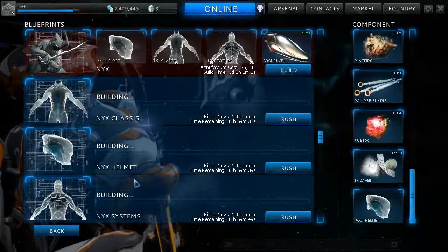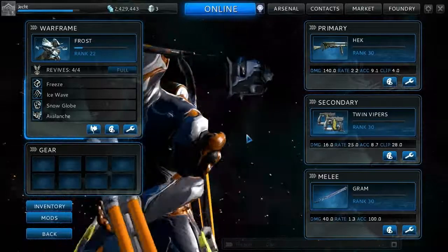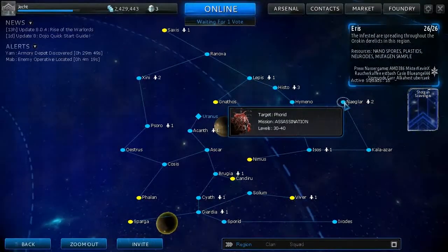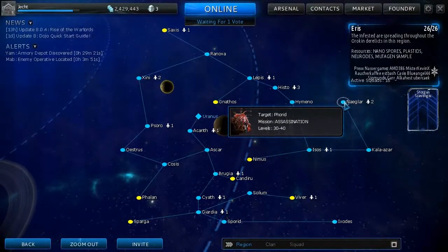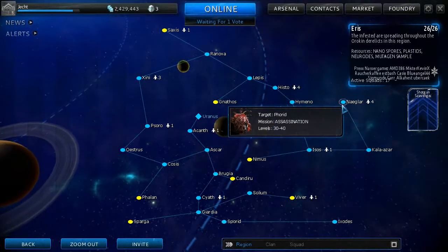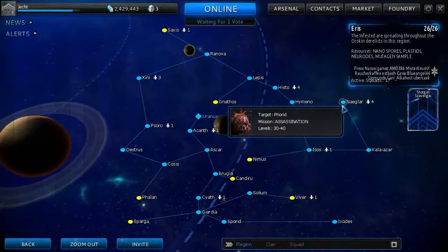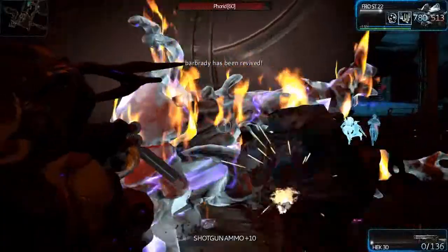Now to actually get these parts you have to go — let's jump back out of these menus — and there it is. You have to kill this boss right here. As you can see, if I remember right, it's the outermost planet, the one past Pluto, and it's the assassination mission. Now this is a really, really big dog — and I mean really big.